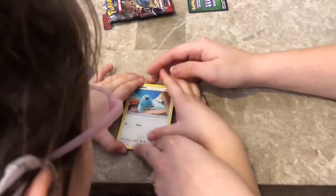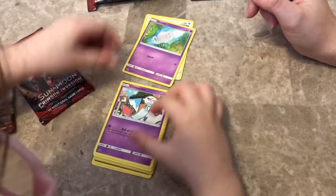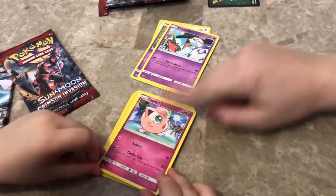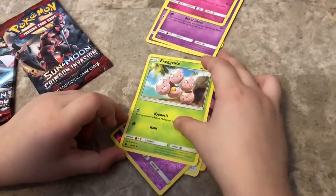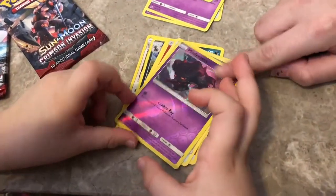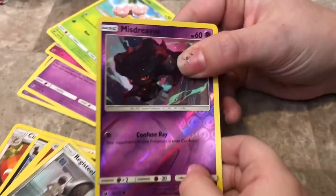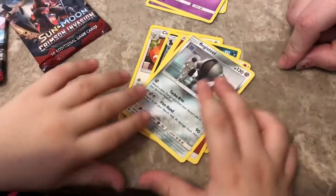Let's see, what is this one? Swablu. Spoink. Chimekko. Jigglypuff! That one's my favorite! Jigglypuff. Exeggcute. Cutie! Ooh, it's a reverse holo. Wait, we didn't finish reading it. Misdreavus. That goes in the shiny pile.